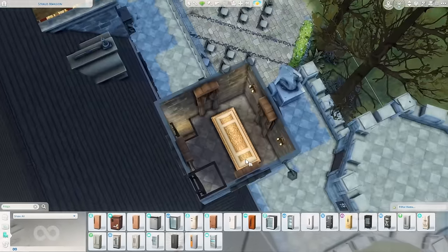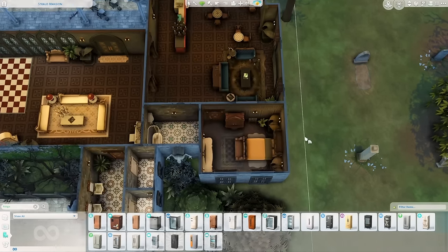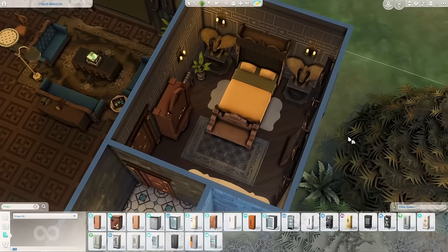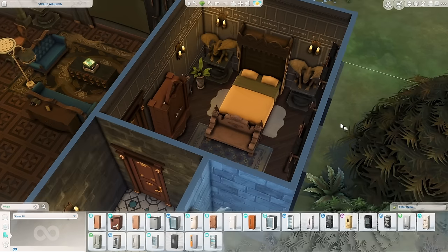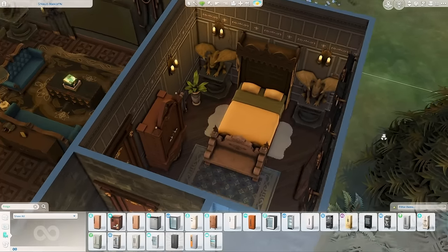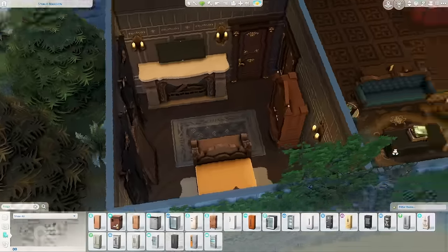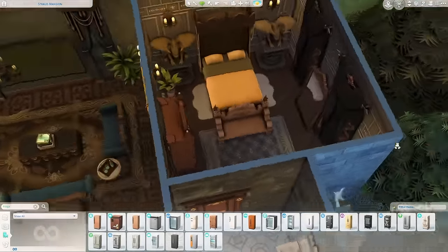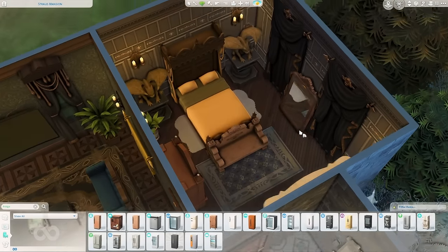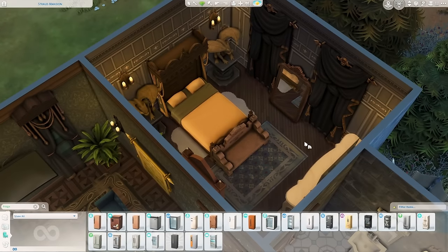Now for the human room downstairs. The more I think about it, the more I think Vlad was being nice by not putting humans on the same floor as all the scary occults — he wants repeat customers and doesn't want to scare everybody away, and it's probably for their safety. This room was made up entirely of Vampires pack items with the exception of Snowy Escape fluffy rugs and a mirror from the Basement Treasures Kit.